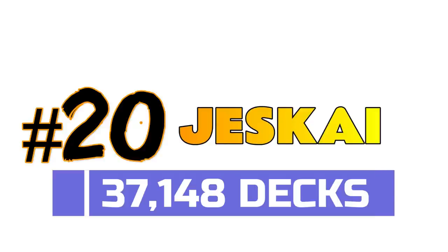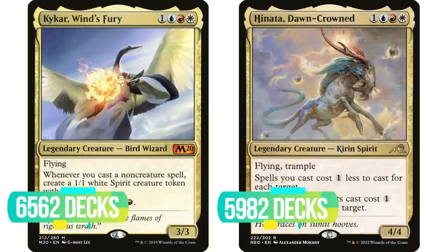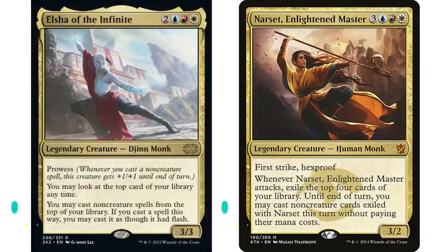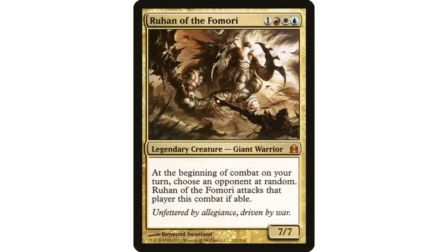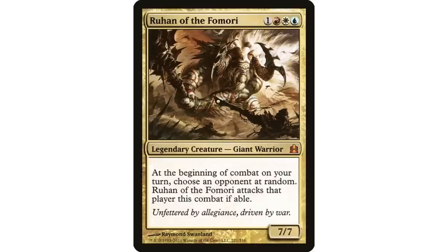At number 20 is Jeskai — this might surprise people a little. We have some really popular commanders at the top: Kykar, Wind's Fury with 6,500 decks, Hinata, Dawn-Crowned with almost 6,000. Elsha of the Infinite and Narset, Enlightened Master with 4,100 and 3,900 respectively. But it trails off — at number 12 it's Ruhan of the Fomori, a really old commander from the very first Commander set with about 1,100 decks. A surprising and very top-heavy color combination.